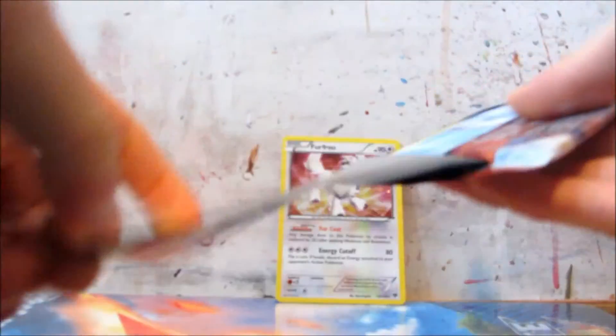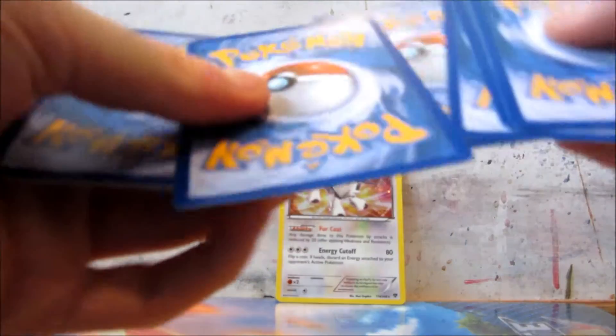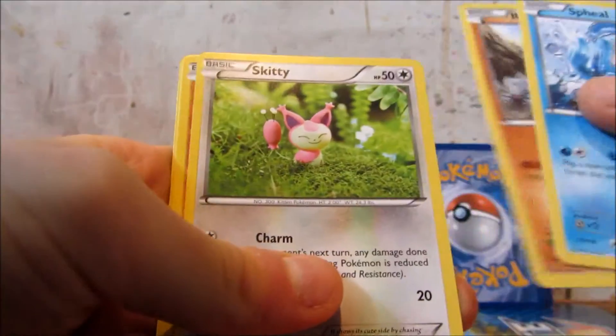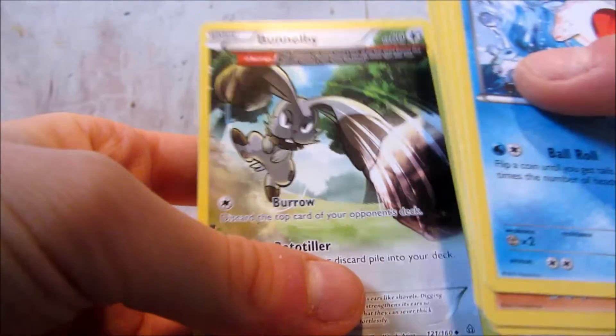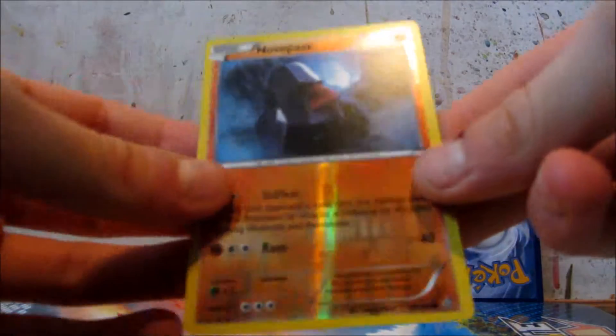Alright, and the last pack here — Kyogre. See if I can get anything good from this. Okay, I've got Seel, Rhyhorn, Skitty, Drillbur, Electrike, Eevee, Kyogre Spirit Link, and Bunnelby Ancient Trait. Reverse Nosepass.